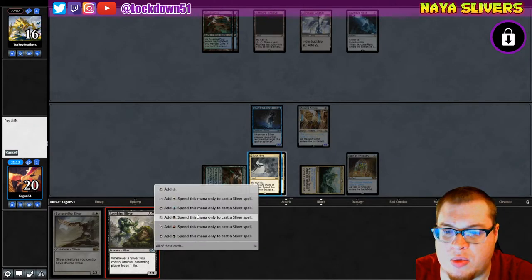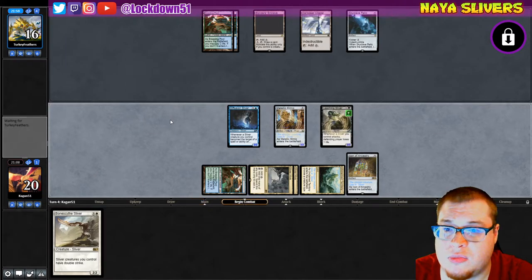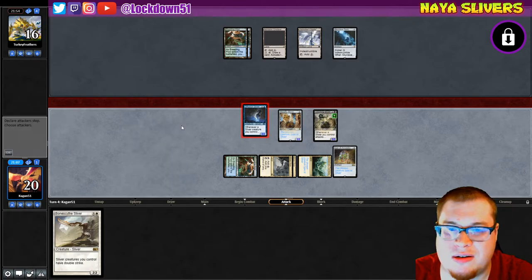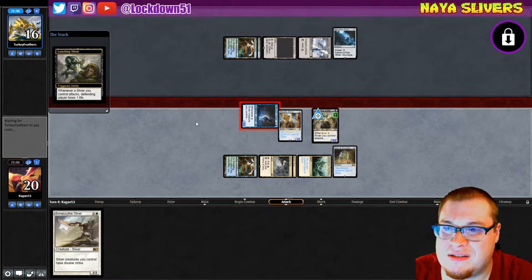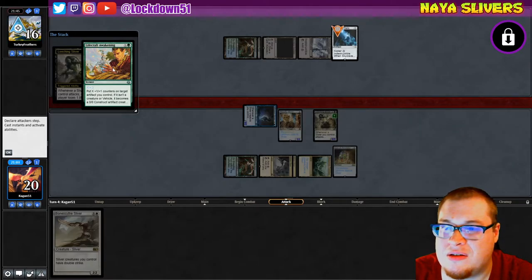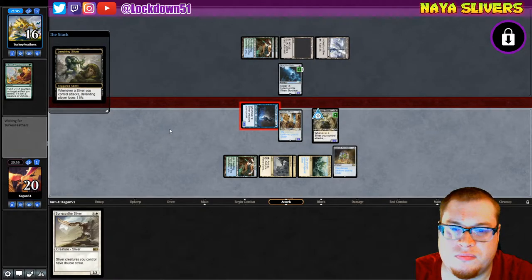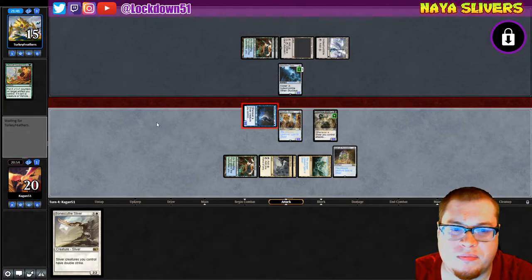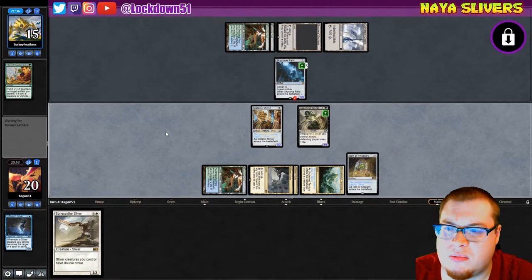And we'll just seal the deal with Bone Scythe — no counters. This is like the second time last week we had a deck like this too where we just ask what are they playing, they're not doing anything, except making me look up their deck after the game. They're putting counters on target artifacts and it becomes a creature. So I get to tap on my Diffusion — fair enough. But we're getting a Bone Scythe down next turn, that's gonna be pretty gnarly.